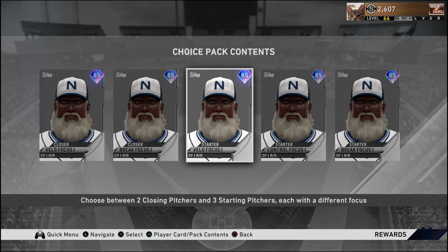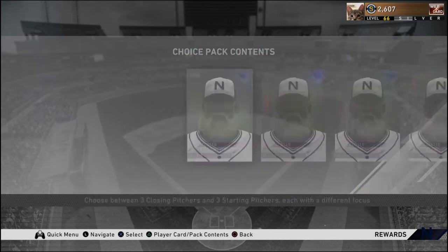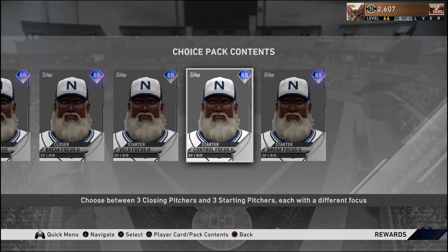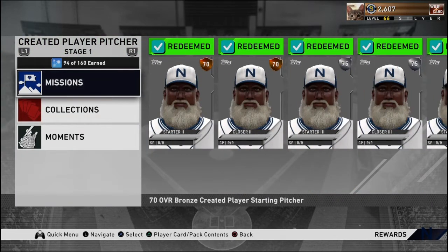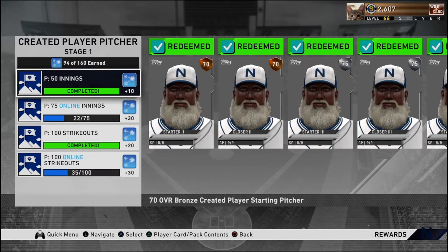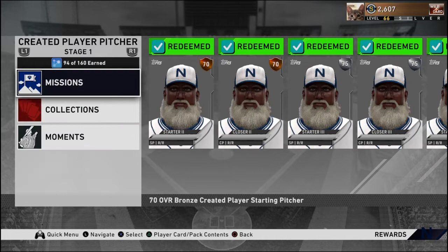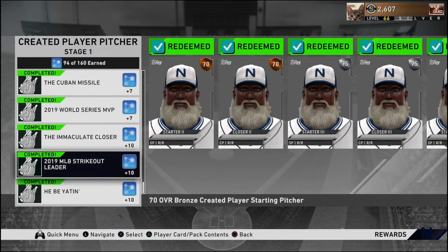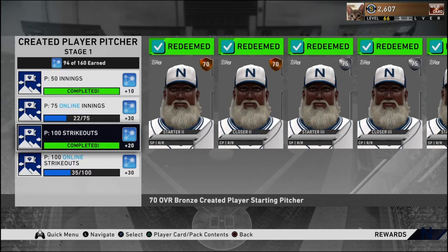You can choose brake focus, velo focus, or control focus. And then at 100 points, which I'm pretty close to, you're going to get another upgrade to him. The best method to get him is probably going to be getting 100 strikeouts offline, 50 innings offline, and completing the moments. The moments are going to get you 61 points, and then getting 50 innings and 100 strikeouts offline is going to get you to 90.